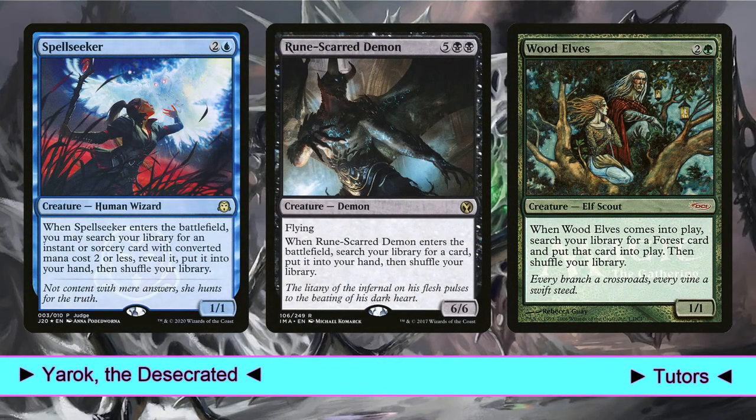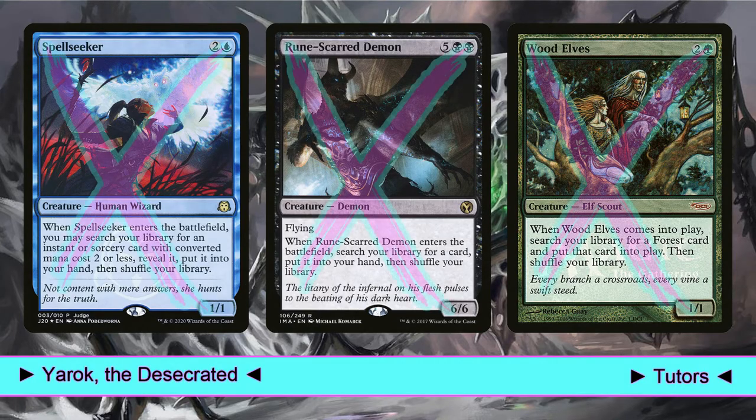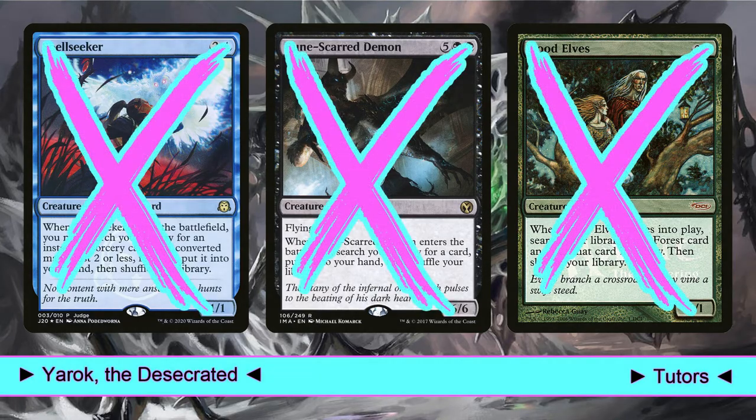I must admit that Yarek is a commander on which it's easy to build, given the number of strong cards we can insert and take value from. But at the same time, we are forced to cut some of them simply because we don't have enough space in the deck. Cards like Spellseeker, Rune-Scarred Demon, or Wood Elves, just to name a few, can give us big value, but we don't have enough space to include them all.